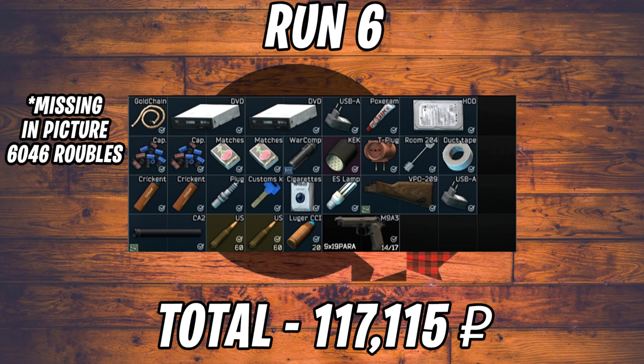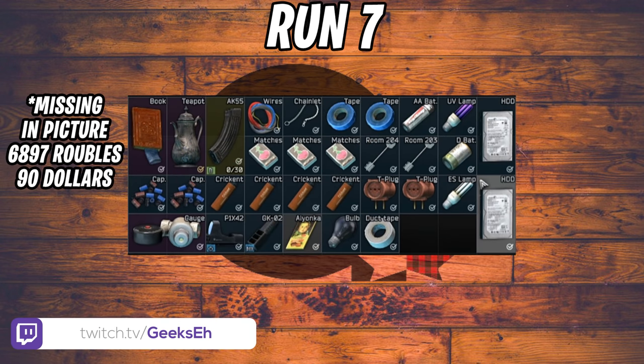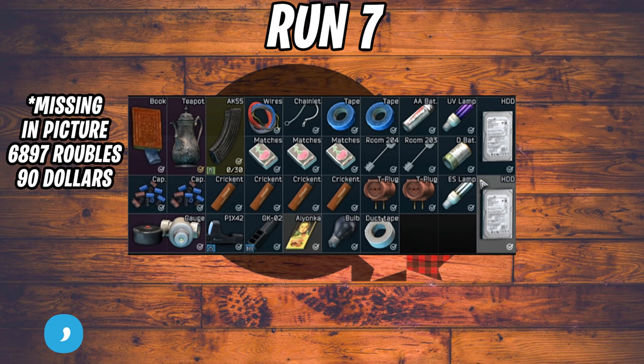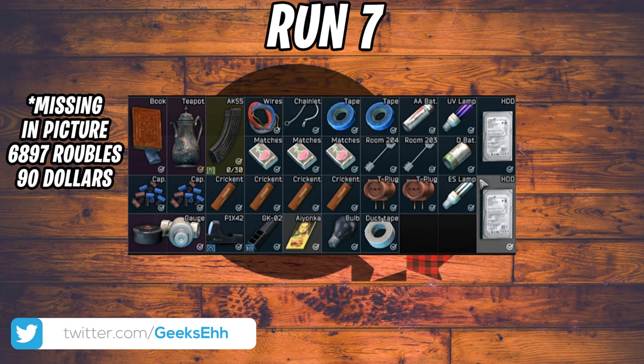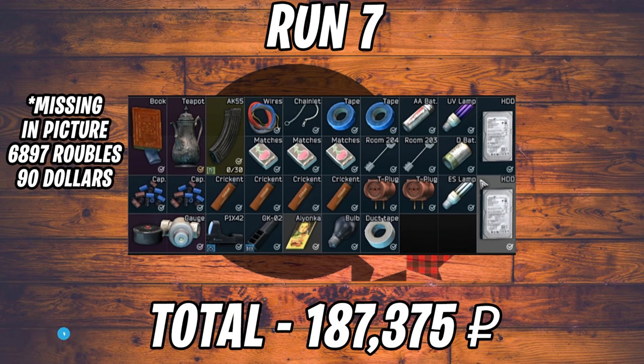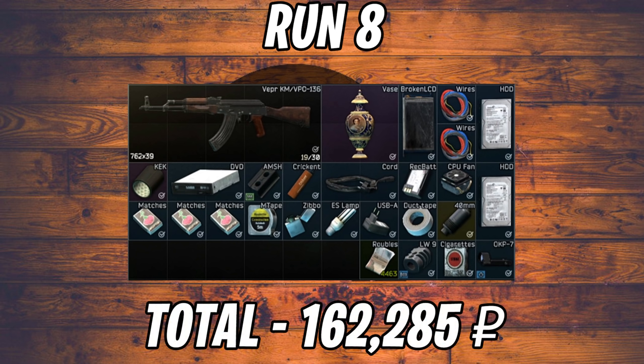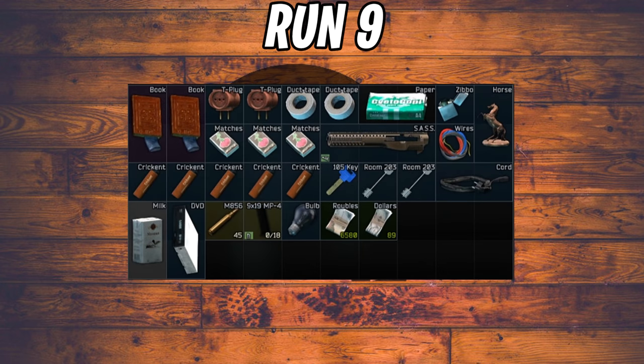Run seven is where things heated up — a book, teapot, pressure gauge, site, blue tape, HD drive, and a chocolate bar totaled 187,000 rubles, really good selling to traders only. Run eight we got a lot of stuff: the Vapor AKM in 7.62, a vase, wires, HD drives, and KEK tape, totaling 162,000 rubles — not the best run but definitely not the worst, a solid in-between.